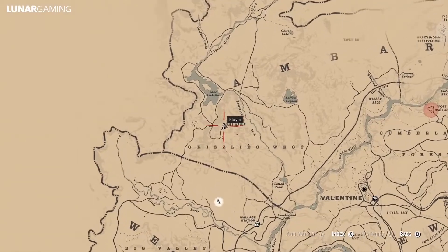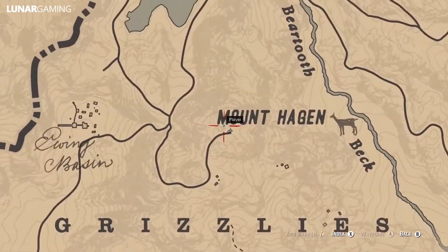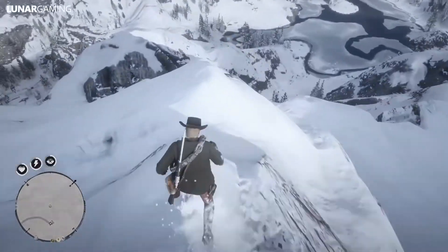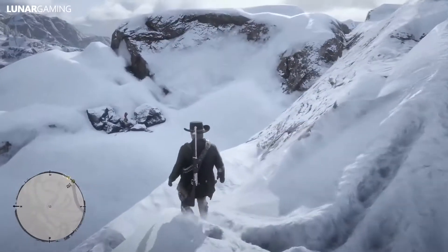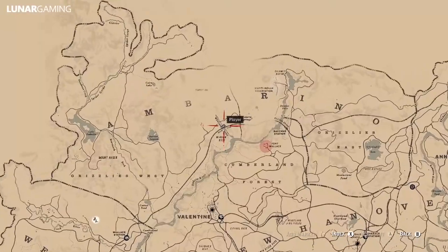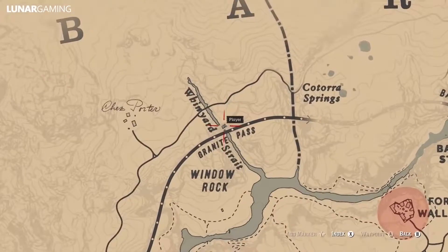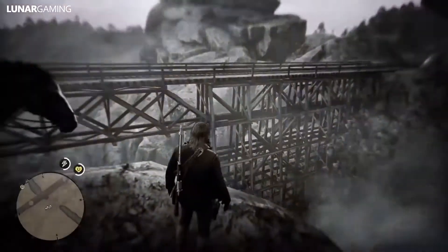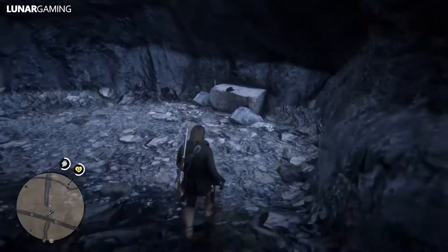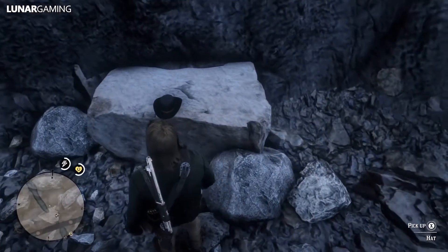Next, from the Gold Earrings, head north to Mount Hagen. We will be here at the very end of the video for an item you get at the very end of the game. My favourite hat in game, the Nevada Hat. This is really close by the Hunter Hatchet, however it is up a cliff. So you're going to need to head back west to find a way up the cliff and then follow the train tracks along until you come across a waterfall.